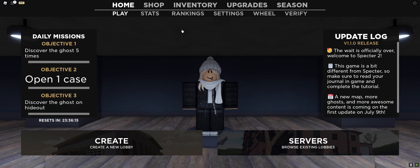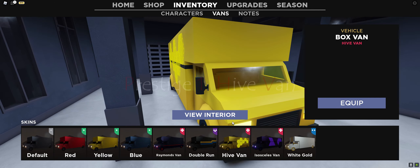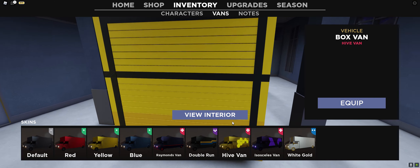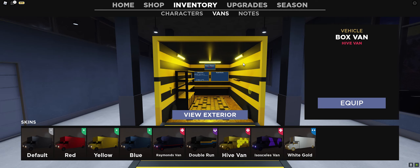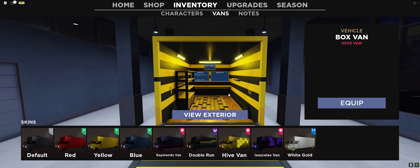So I'm going to get started on the first one here, which is the Hive Van. This is the Hive Van — this is what you get when you Prestige for the first time. So this is the exterior, and then you got the interior. You have a very cool snazzy button. This is like the Hive Van — the Hex Van, sorry, back in Spectre 1. But this is the first Prestige Reward.